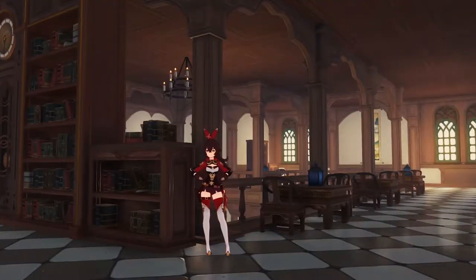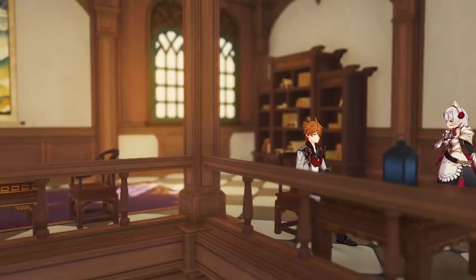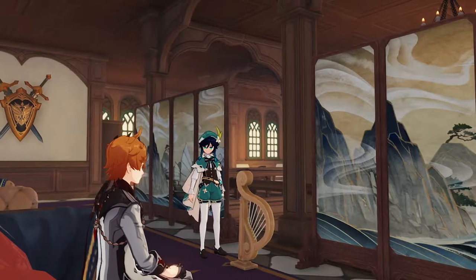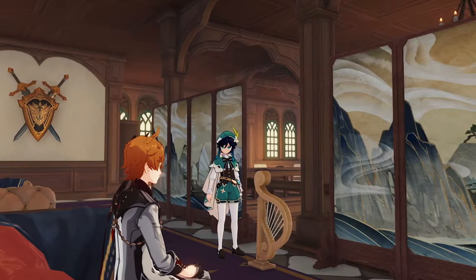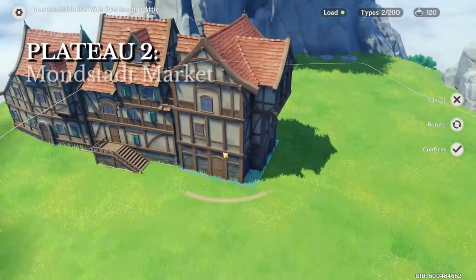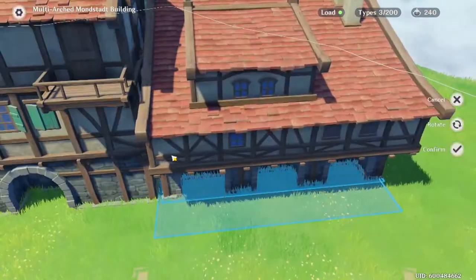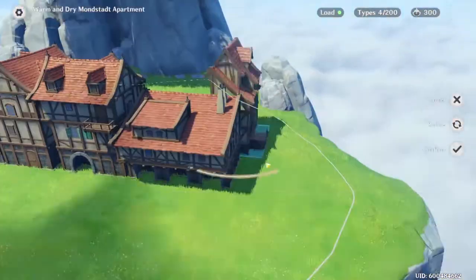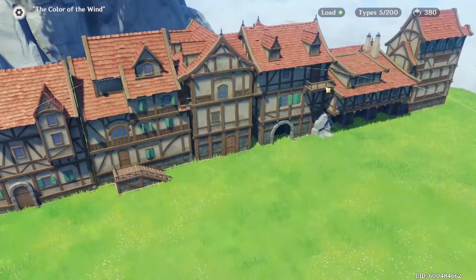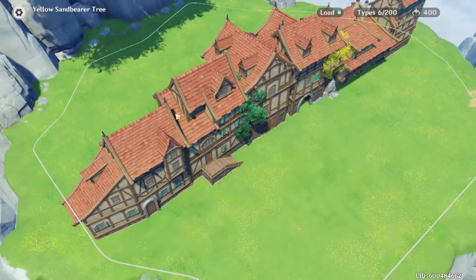Of course we've got to have Amber as the waitress. We didn't even hire Noelle — she just kind of showed up one day and we were like, hey, free labor. It's pretty cozy. Nothing too crazy, but I like how it turned out. And that is the entirety of the interior complete, but we still have like five different zones to completely deck out. So the first one right outside the restaurant is the sort of marketplace area, the big bustling Mondstadt bazaar.